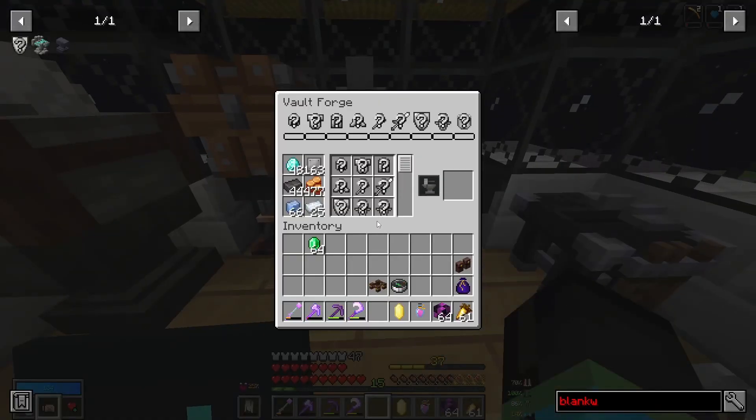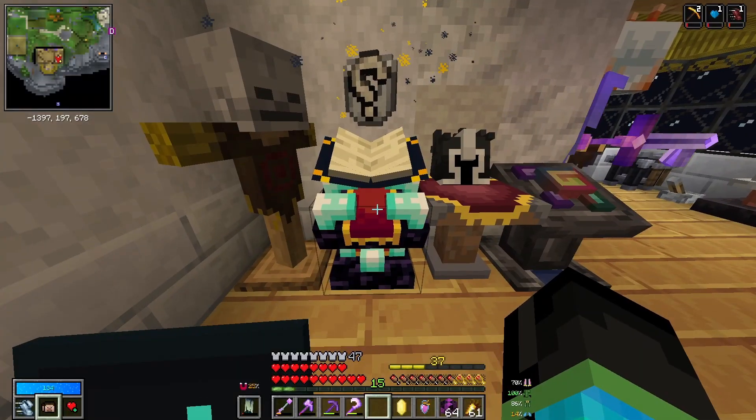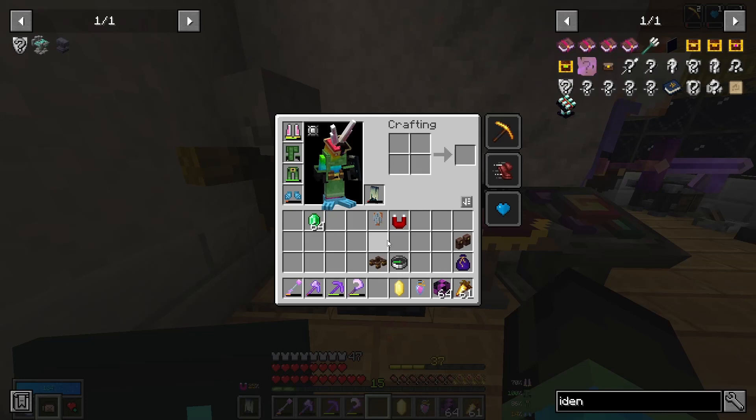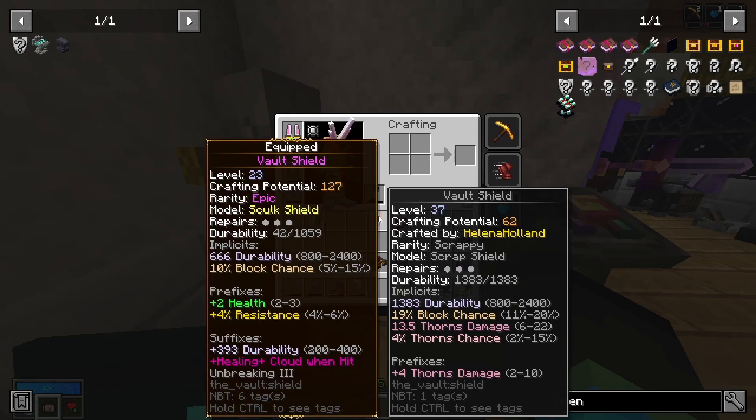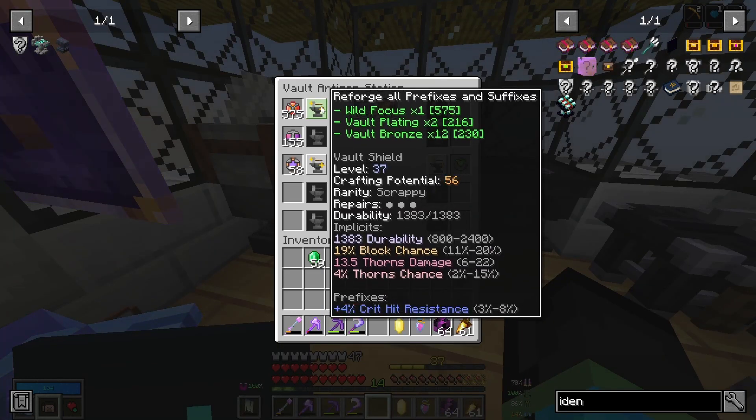There's also a new block called the identification stand. If you click on this when you have unidentified gear in your inventory, it automatically identifies all of your gear. We've now got thorns damage and thorns chance and the durability has definitely improved — 666 durability — and it's got a good block chance. For the magnet, I'd say that's a definite improvement on durability. It's got a good range and velocity, and even though it's scrappy we do have a prefix of mining speed, so I'll be using that one.